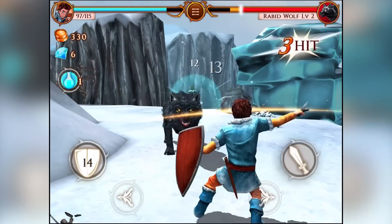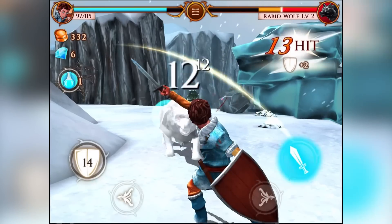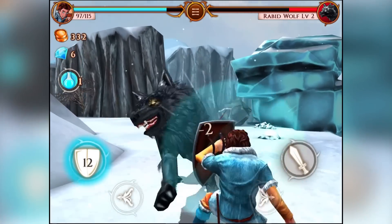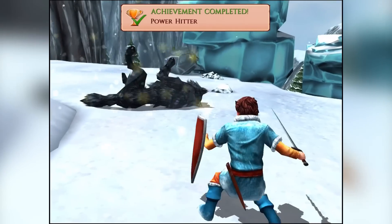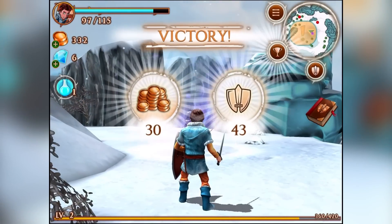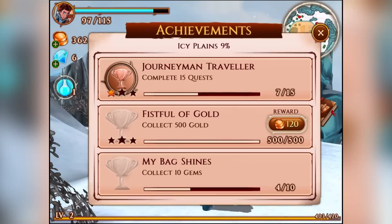Boom! He got me. Yes, block! Boom, charge up attack! Whoa! Power here — we've got another achievement: Power here. That is really really awesome actually.